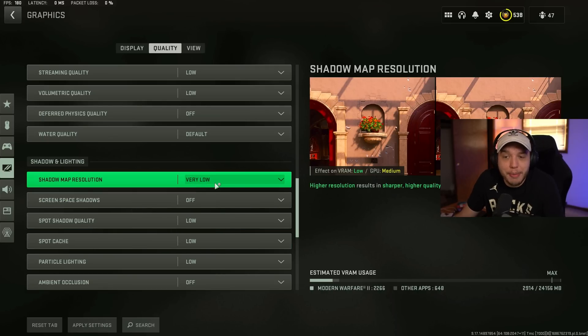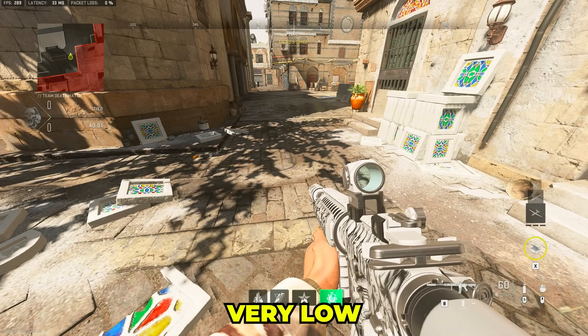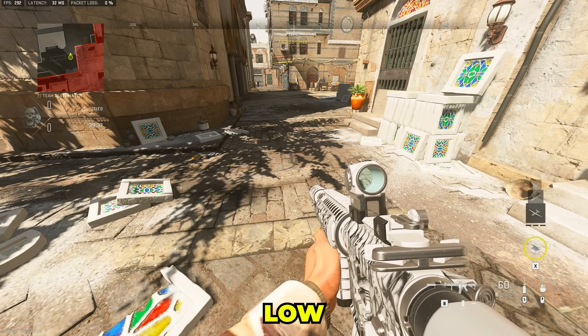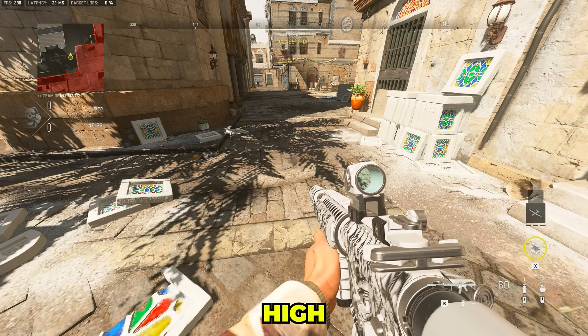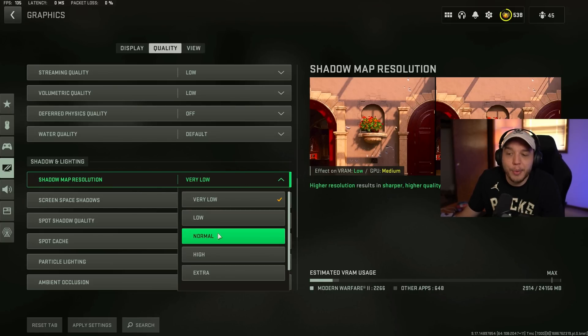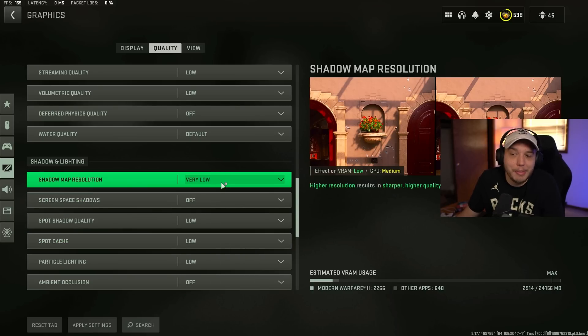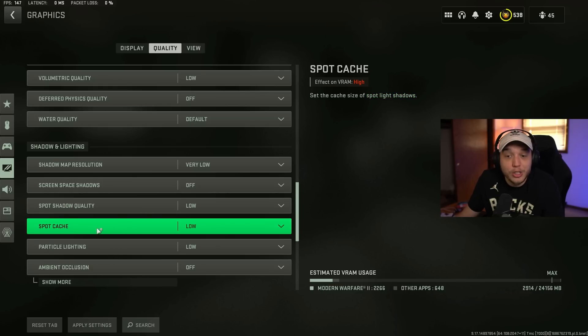Moving down to shadow and lighting — shadow map resolution I have set to very low. The shadows on very low look rough, and even on higher settings they still kind of look rough, which is why I went with very low. Setting shadows to very low gives a huge FPS boost. If you hate how they look on very low, I'd recommend normal if you want them to look somewhat decent. Screen space shadows, turned off. Spot shadow quality, low. Spot cache, set to low — but if you're having bad stuttering issues, try setting spot cache to higher or ultra to see if that helps.